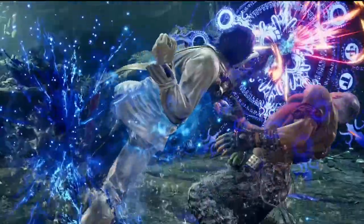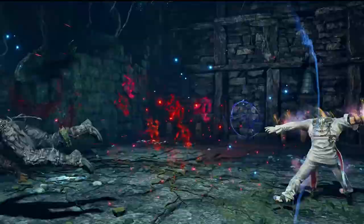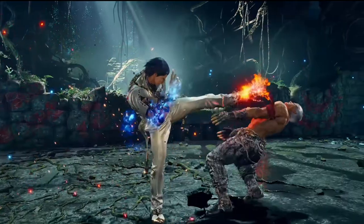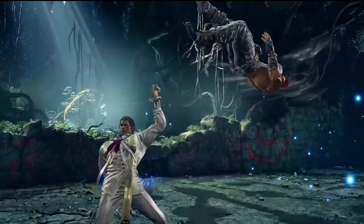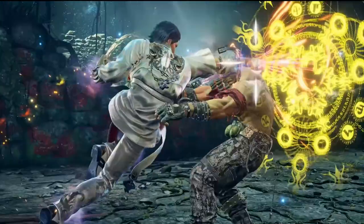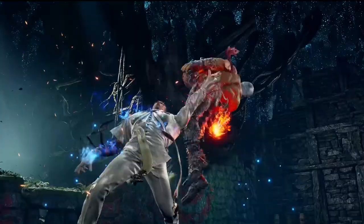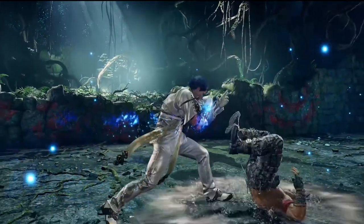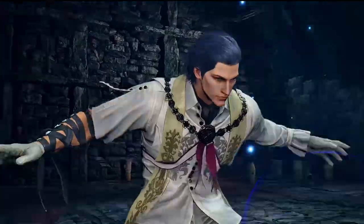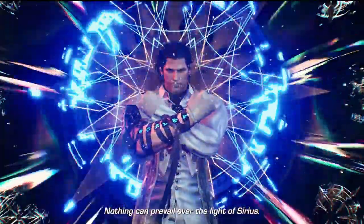Wall running 2 as a heat engager, and chip on block of course. Down forward 3-1 picks up, and then wall running 2 again — it animates differently when it hits, looks like the third hit of the 2-1-2 or 2-1-1 plus 2, or whatever it's called. That looks cool. And down forward 2 still stuns on counter hits, into the cool rage art.